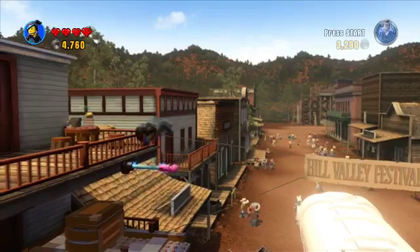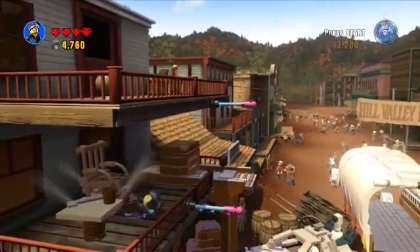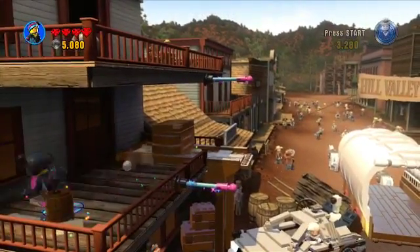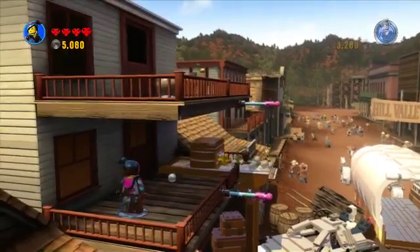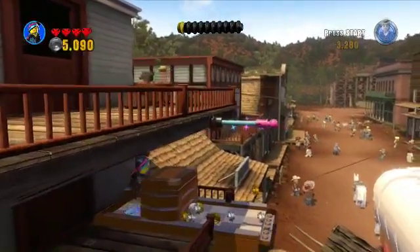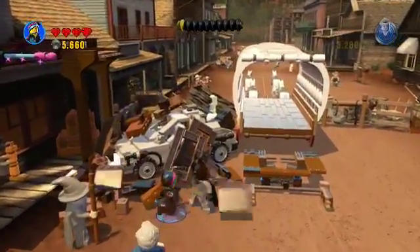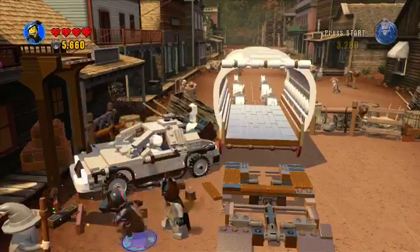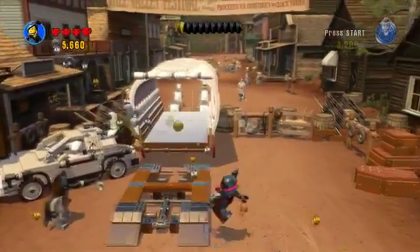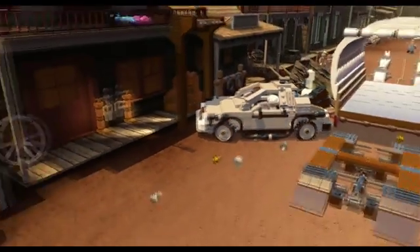Jump up there. Then push that off there. All right. Right on top, Doc Brown. No choice. There we go — a ramp. Success! I knew it would work eventually.